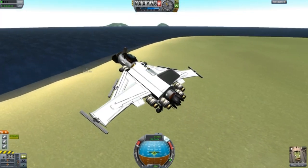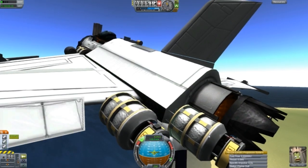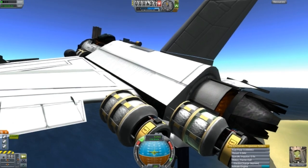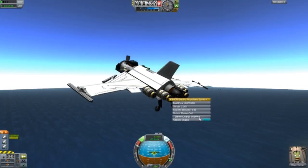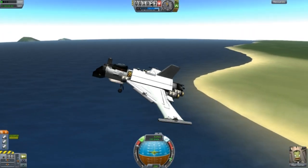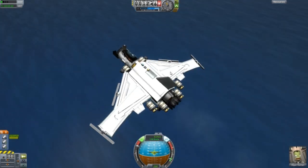Let's just see how high I can get it. The only problem is, this is a bit wobbly — do you see that? How the ion engine stuff here is wobbling? It's as if it's wobbling with the jet engine. It's dangerous. I also have a programmed action group so that if you press number 2, these solar arrays will extend and retract.